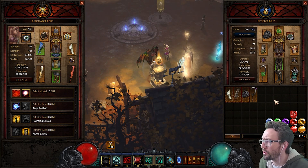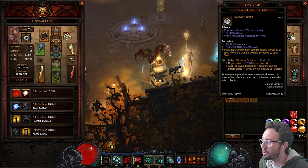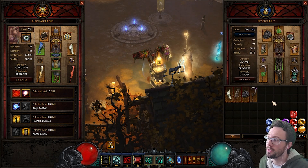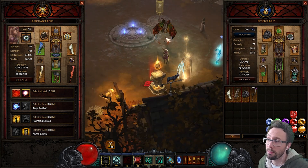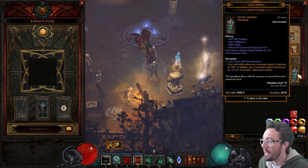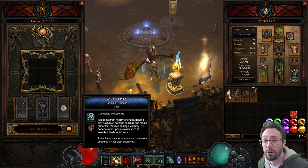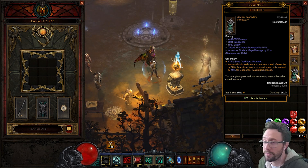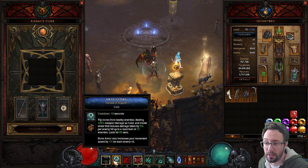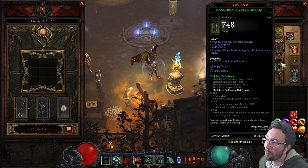Other than somehow fitting Wreath of Lightning in — which would mean dropping Squirt's and the shielding — I can't think of too many ways to get more move speed. We have Steuart's Greaves, so when we hit Teleport we get 10 seconds of running really fast. Lost Time offhand is quite important because we have a cold skill in Bone Armor Harvest of Anguish, which gives up to 50% move speed when we hit.